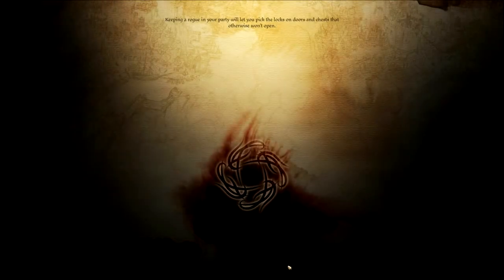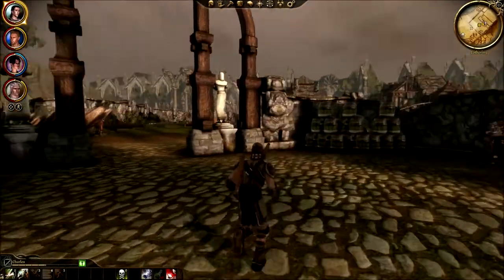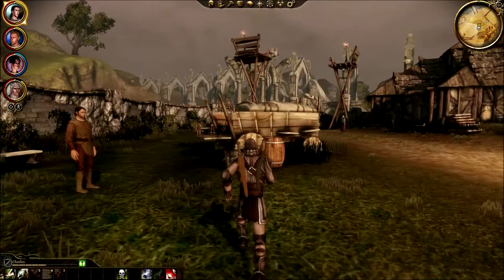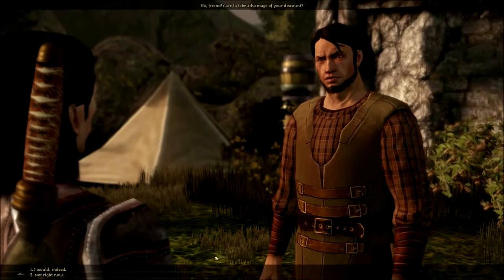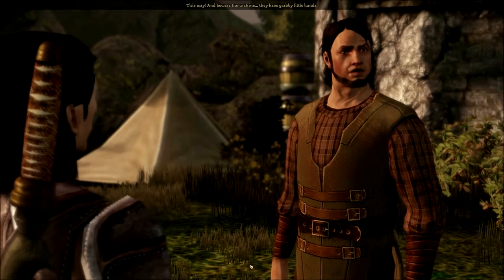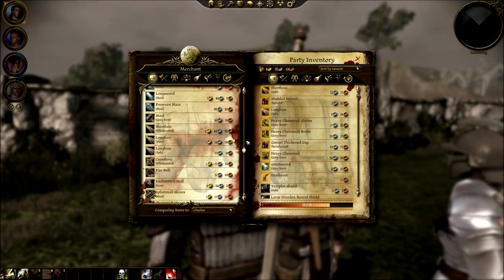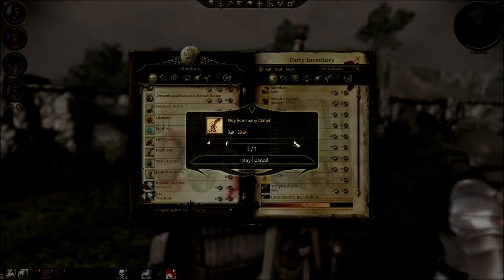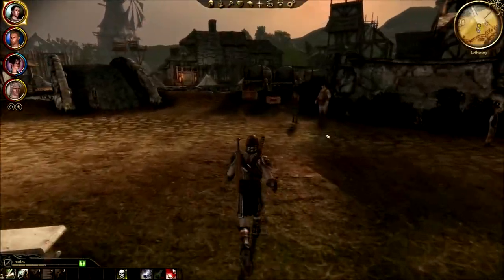'Gather my party and venture forth!' The game tips: 'Keeping a rogue in your party will help with locked stuff.' Thanks, game — I wouldn't have been able to figure that out. I do need to purchase some things from the merchant. I just want to buy two quick things — he still has Death Root, I need two of those. Everything else I'll take care of off screen.